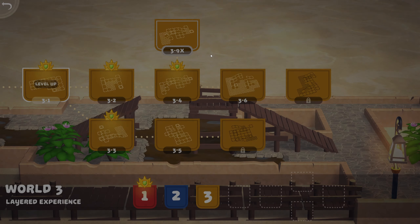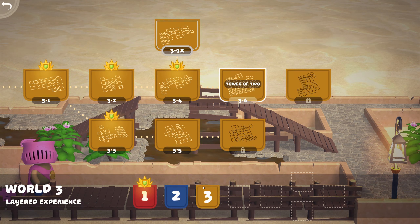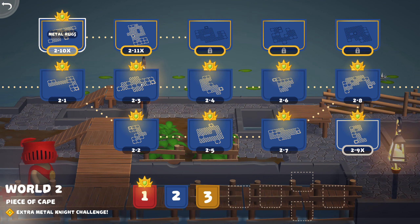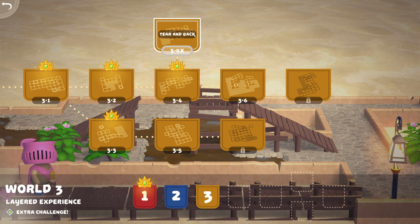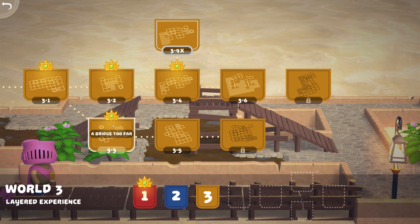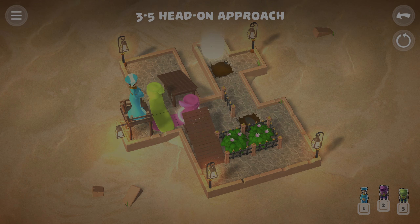Hello everyone, welcome back to Puddle Knights! Last time we did some of the bonus puzzles in world two. We unlocked three-nine, three-six, and three-five already, and we did three-three. So let's jump into three-five here - head-on approach, right?